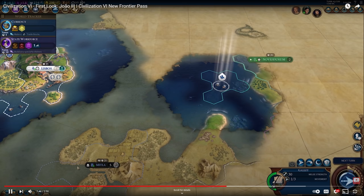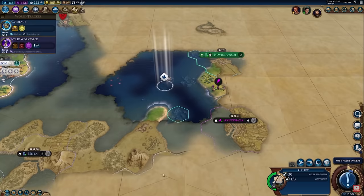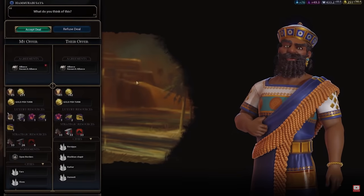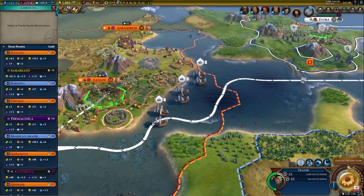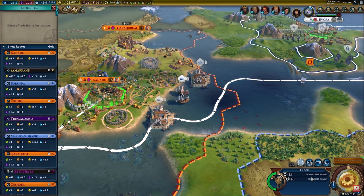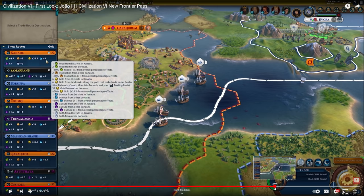Start the game by exploring a lot and try to meet every civ as quickly as possible for free trade route capacity. Since Portugal can only trade internationally with cities on coast or with harbors, be sure to prioritize naval exploration. Further supercharge your trading with lots of alliances and policy cards like Triangular Trade and Wisselbank. Once you build a Navigation School, start cranking out Nau units for Feitorias - but plan carefully because Feitorias have strict placement restrictions. Look at that trade route - it starts off at 76.5 gold per turn! That is a ridiculous amount - 76 gold and 3 production.